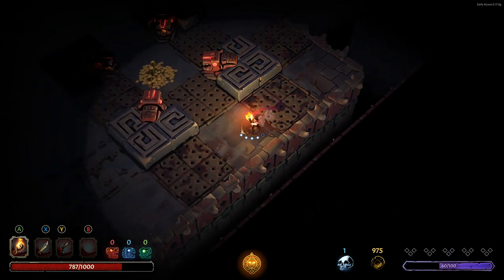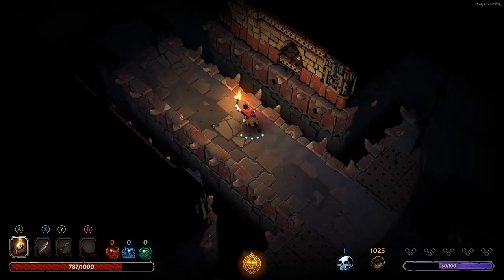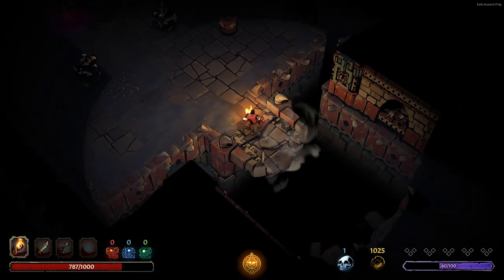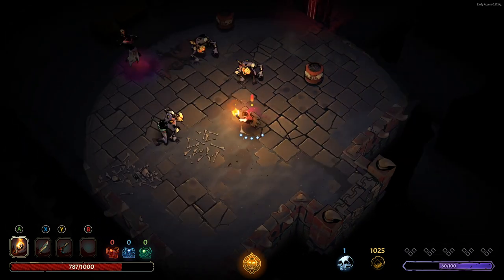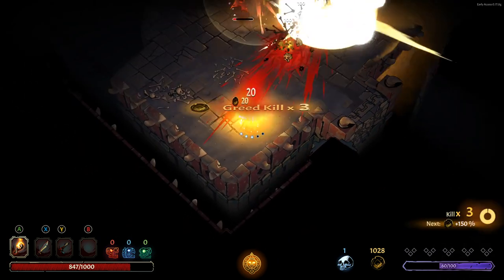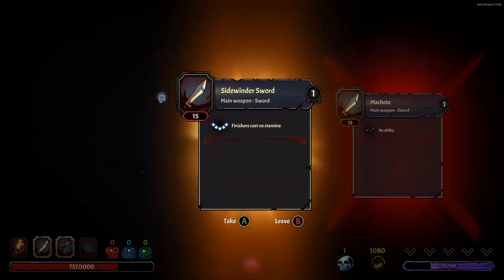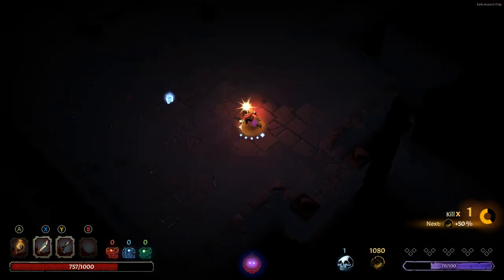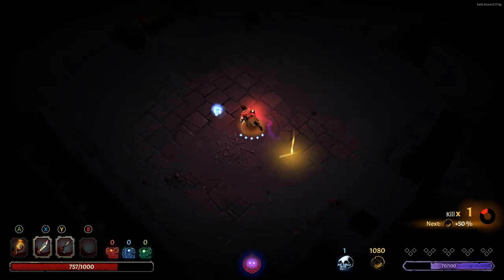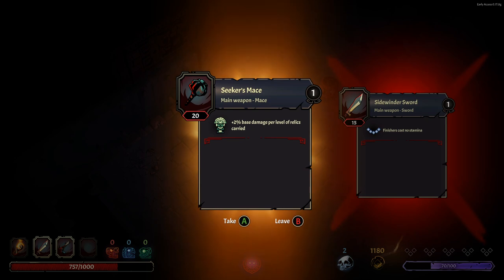Got to make sure our stamina resets here, especially before we go in there. We can actually lead these into this fire and into this bomb and kill the vast majority there. I took a lot of damage and some curse damage there, but we did find a weapon. Finishers cost no stamina — very nice indeed. And we just found an even better weapon which is more damage, a bit slower though. And 2% base damage per level of relics carried — that's going to be a bit more damage, so we'll take that.